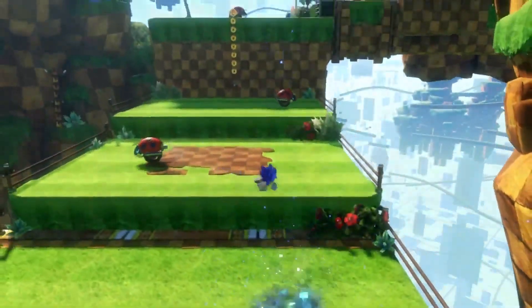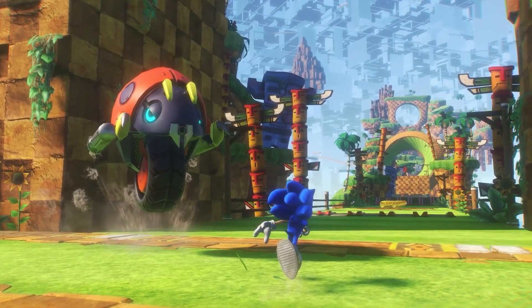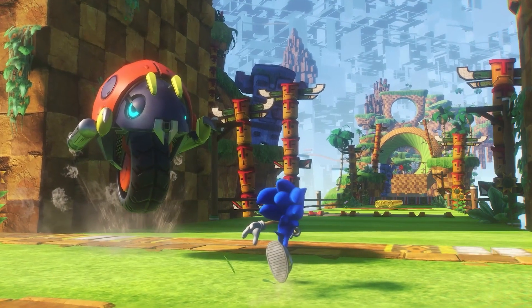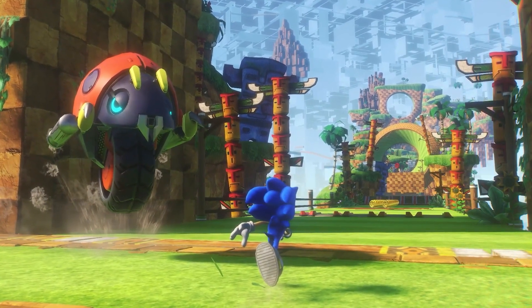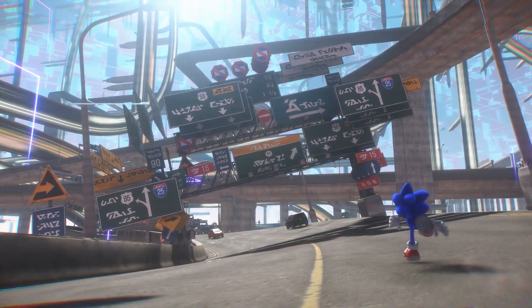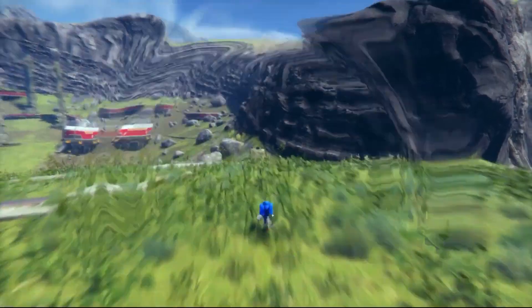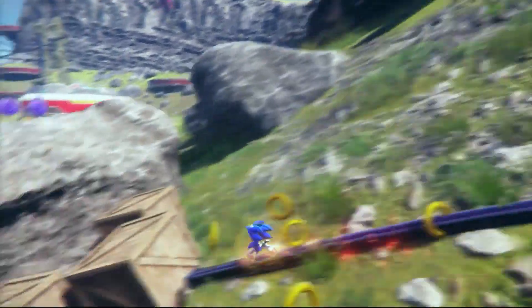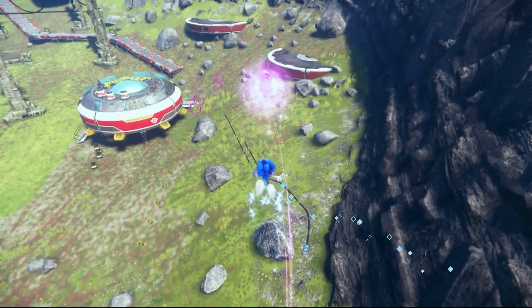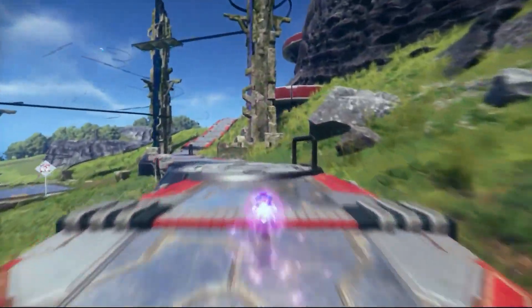He got to play four levels. Two of them are in the Nintendo Direct trailer. One is modeled after Green Hill Zone, and that's actually the very first thing you get to play when you jump into Sonic Frontiers — there's an opening cutscene, then you get thrown into the cyber world. The second one is the Highway Zone, probably his favorite. There was also one modeled after Chemical Plant Zone, and one that was kind of like a Sky Temple.